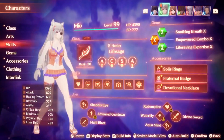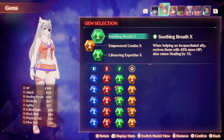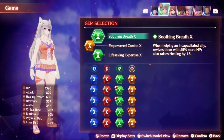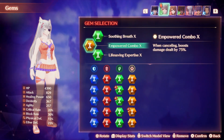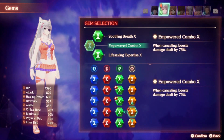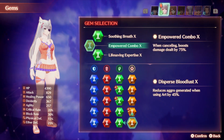My gem setup is pretty standard overall. I'm running both Soothing Breath and Life-Saving Expertise to boost both the power and speed of my revival of allies, which is always going to be very useful, and to provide a slight extra boost to my healing stat as well. These are always going to be useful gems because keeping your allies alive and healthy is the key to success in battle. Empowered Combo is kind of just a filler gem here. You could also boost your block rate for extra defense, boost your health, or even reduce your own aggro generation by 45% if you want to reduce aggro gain as much as possible. I like running this setup and it's worked pretty well for me.